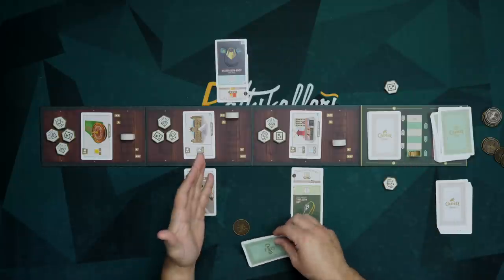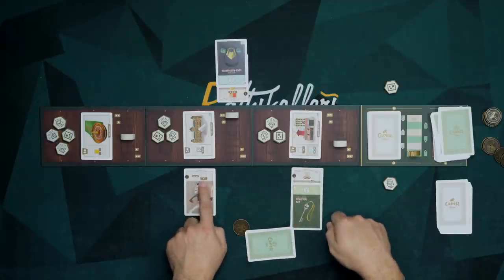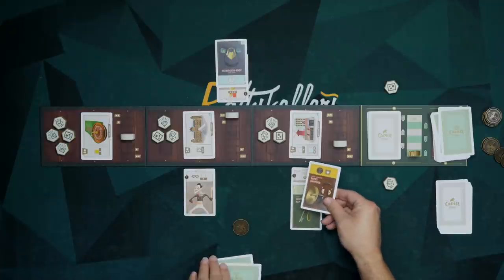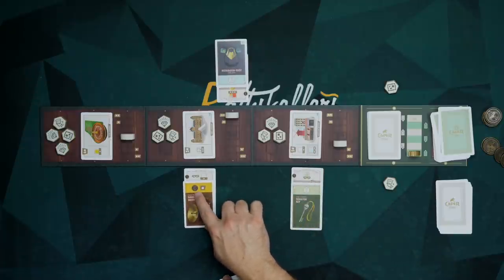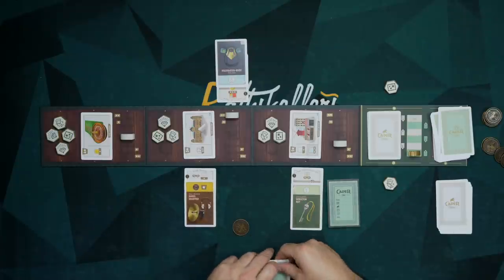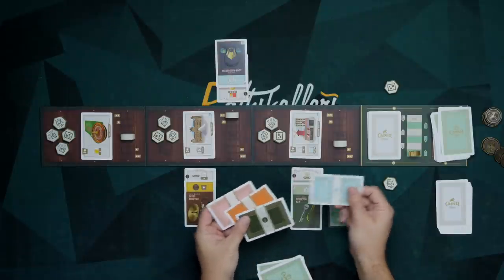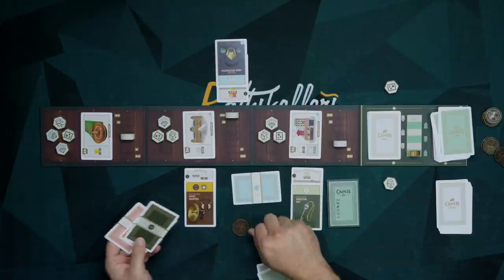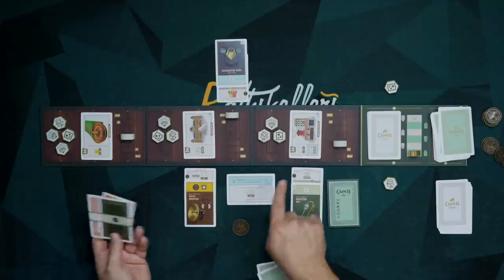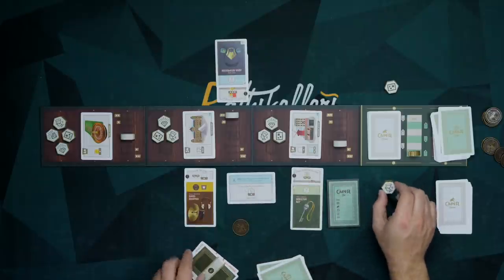At the end, we score everything: locations — if the marker is on your side, you score that location; thieves that give points; and gear cards worth points. For example, one gear card gives one coin when deployed and is itself worth a single point. You write it all down and whoever has the most points wins.